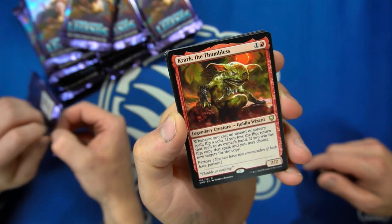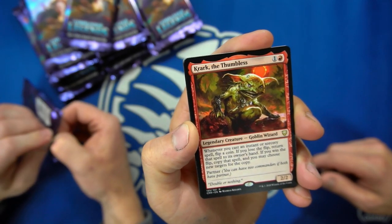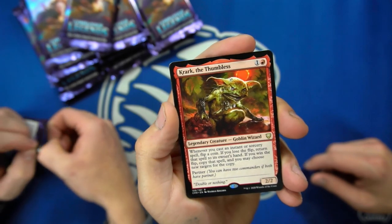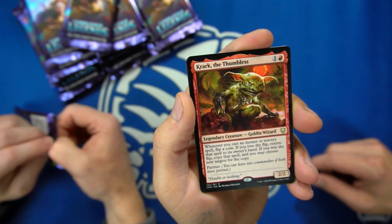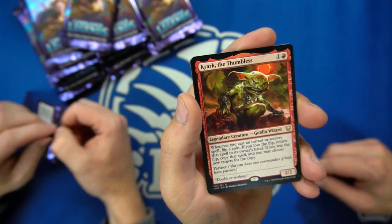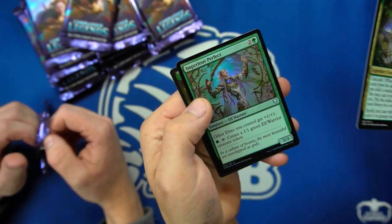That's actually kind of interesting-looking art. Whenever you cast an instant or sorcery spell, flip a coin — and it can be any coin, it does not have to be any specific weight or size. If you lose the flip, return that spell to the owner's hand. If you win the flip, copy that spell and you may choose new targets. It has Partner as well.